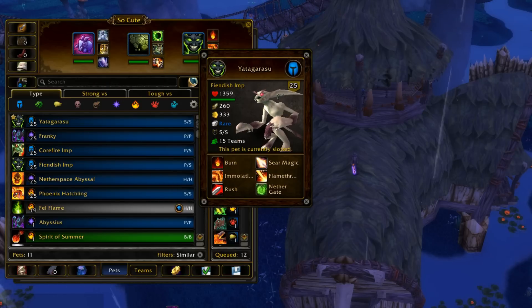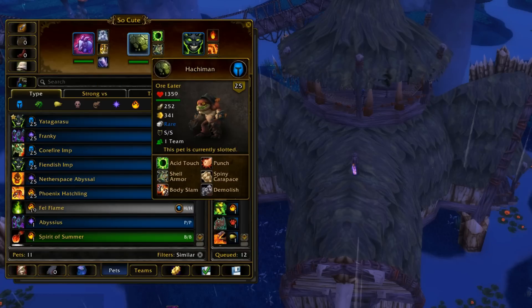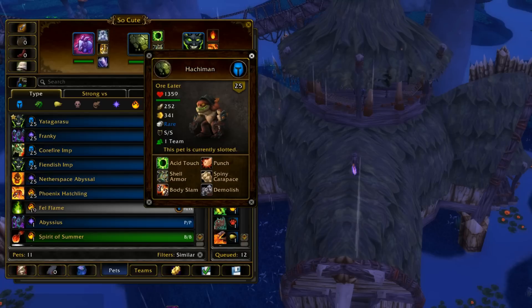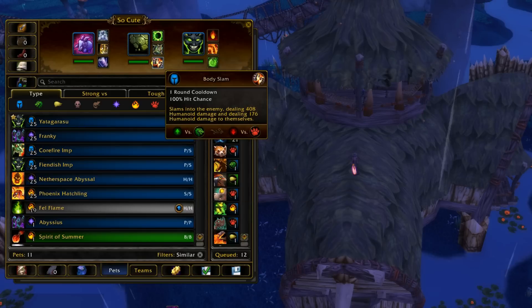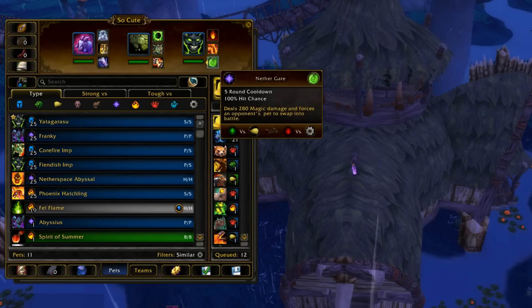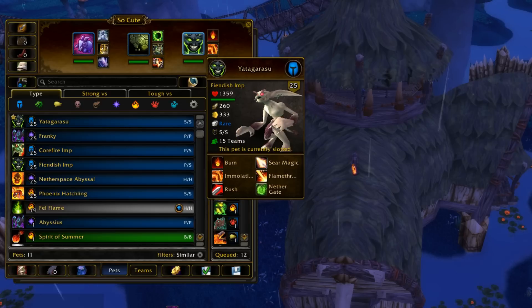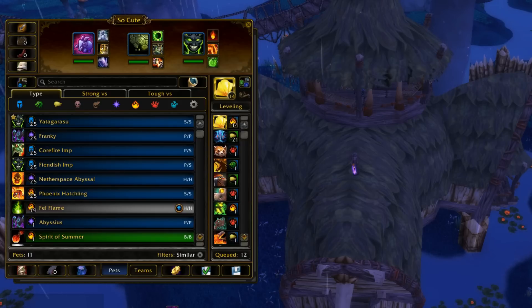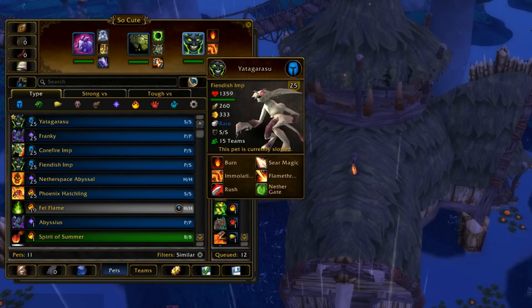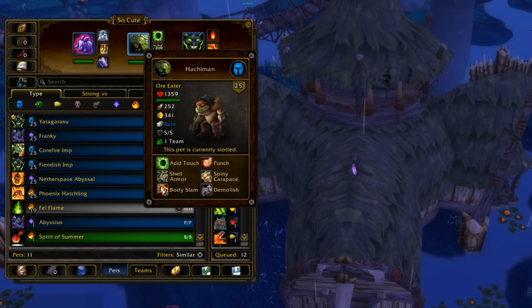I usually start off with the Fiendishimp, go into Nethergate, and set up Immolation in the back row because I really don't like Decoy. Decoy can ruin your day against this team since you really are just hitting a lot with Ore Eater - Ore Eater is your main damager. So Immolation will take care of Decoy for you since it counts as an attack, so you'll be able to get rid of Decoy one turn earlier. Plus, Nethergate just allows you to mess up stuff, and he heals up in the back row anyway. So he's allowed to take as much damage as he wants - as long as he doesn't die, he'll heal up quite a bit with Immolation in the back row thanks to his Humanoid Racial. The essential rotation is to start off with Fiendishimp, set up Immolation, Nethergate if you want, then go into the plushie and use your free switch into Ore Eater.